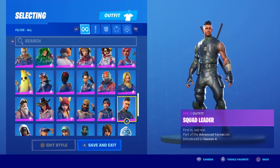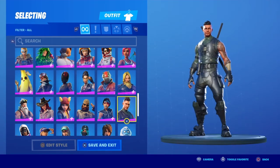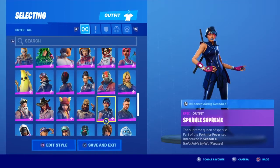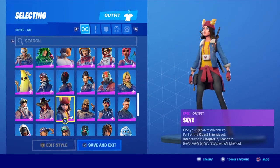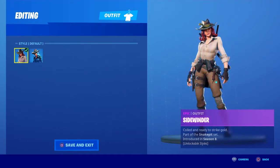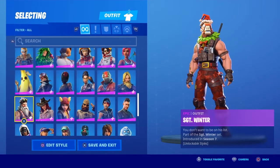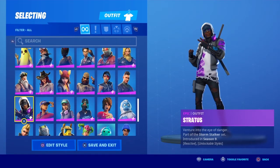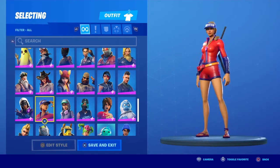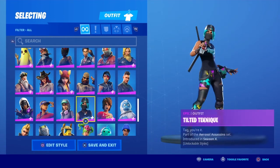Squad Leader — I used to use him so much in season four. Sparkle Supreme — got everything except Starlight, which I'm kind of sad about. Sledgehammer. Sky — didn't get any styles for Sky. Sidewinder — got Dark for Sergeant. All styles on that one.